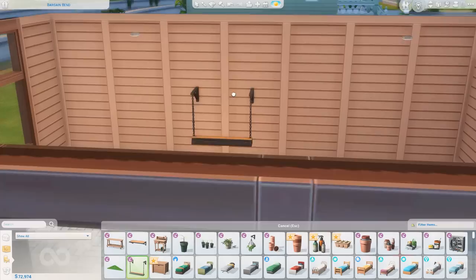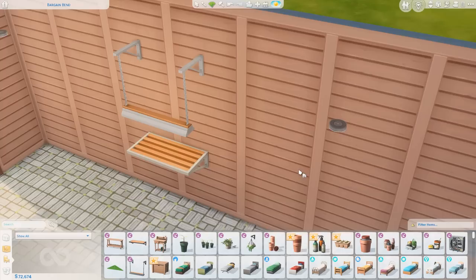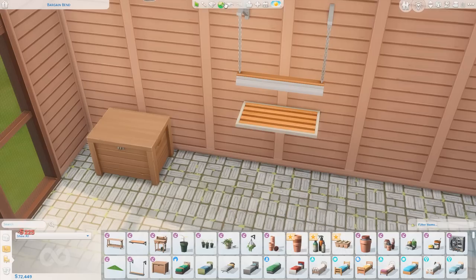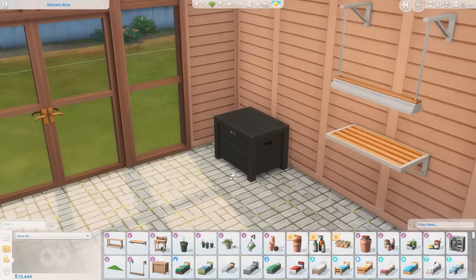We also got a solar wall light. I like the style of it — it matches that shelf really well, and I believe it has all of the same swatches. Very cute, I like those together. We also got a garden stash storage chest. That's pretty. I feel like you could use that in a lot of spaces, not just greenhouses — it's just a nice little storage chest. I could see this going in the basement from the basement kit. It's not super dingy and dirty, but it's a nice little storage piece.